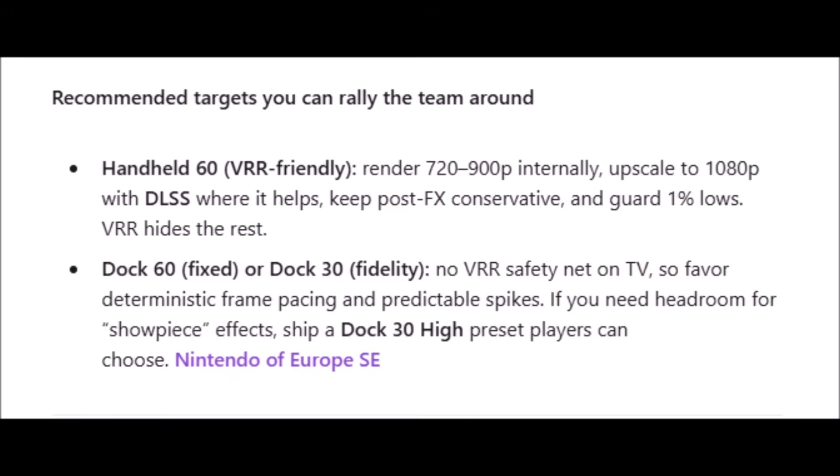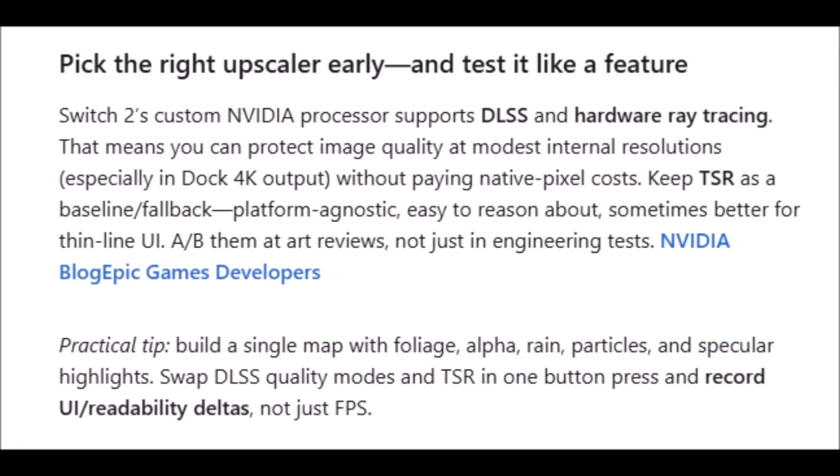'If you need headroom for showpiece effects, ship a Dock 30 high preset players can choose. Pick the right upscaler early and test it like a feature. Nintendo Switch 2's custom Nvidia processor supports DLSS and hardware ray tracing - that means you can protect image quality at modest internal resolutions, especially in dock 4K output, without paying native pixel cost. Keep TSR as a baseline fallback - platform agnostic, easy to reason about. Practical tip: build a single map with foliage, alpha, rain, particles, and specular highlights; swap DLSS quality modes and TSR in one button press and record UI readability deltas, not just FPS.'